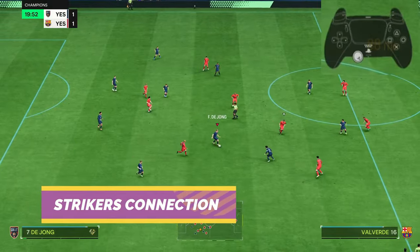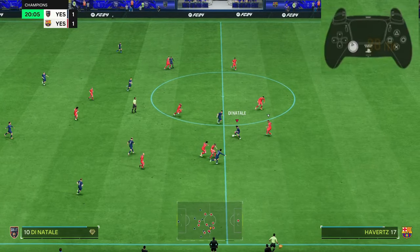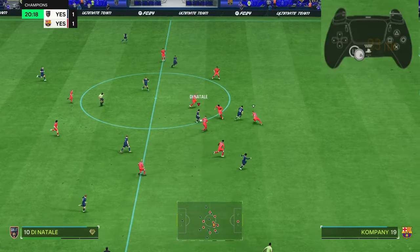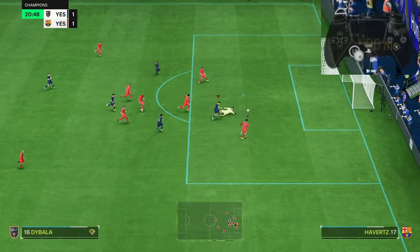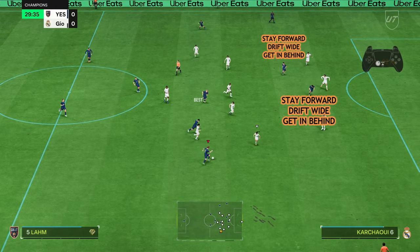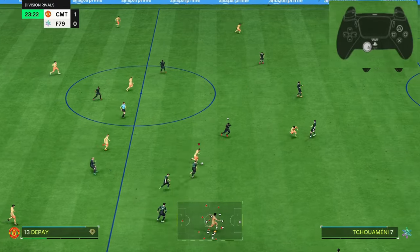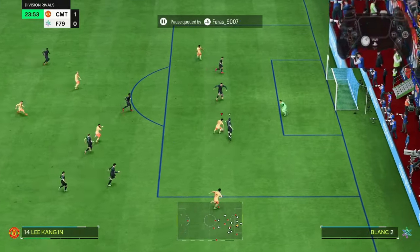Another important thing to be aware of: if you're using any formation with two strikers, the moment you pass the ball to one striker, the other will automatically run in behind. It happens many times. But if this striker doesn't run forward, you have to change his instructions — set stay forward, drift wide, and get in behind for both strikers, such that any moment you pass to one striker, the other automatically runs in behind, creating a deadly through pass opportunity.